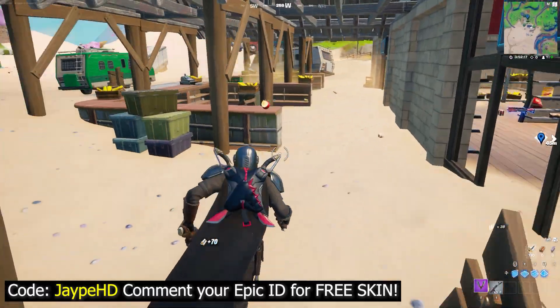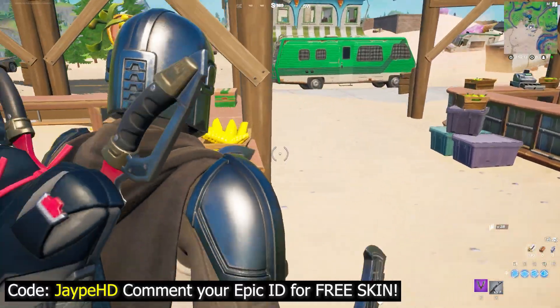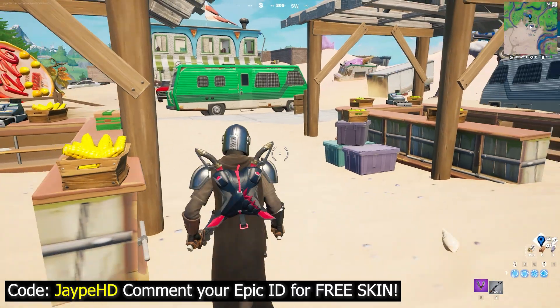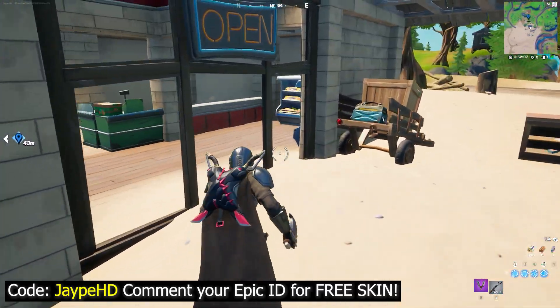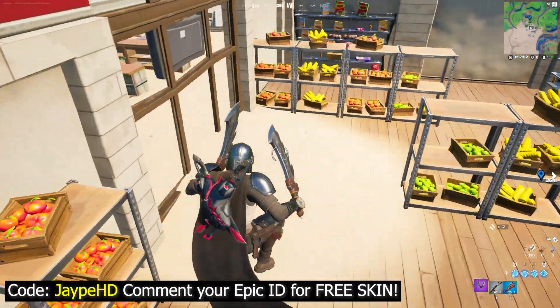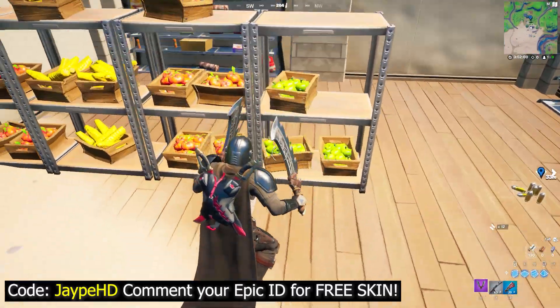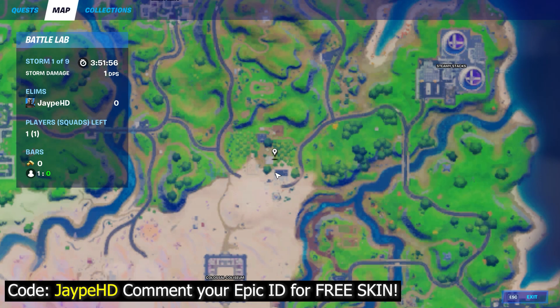If you don't find the boxes there, you'll find more boxes nearby. Note that you need to break only the apple and tomato boxes, not the corn boxes. You can also come inside the building and you will find more tomato boxes right there. There are a lot of boxes inside, so come to this location to finish this challenge easily.